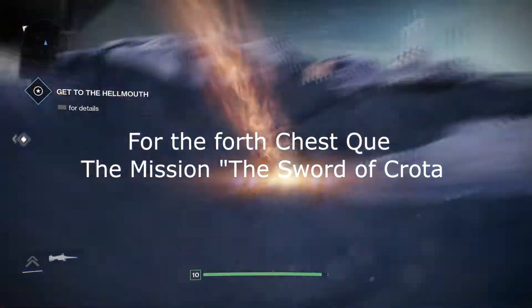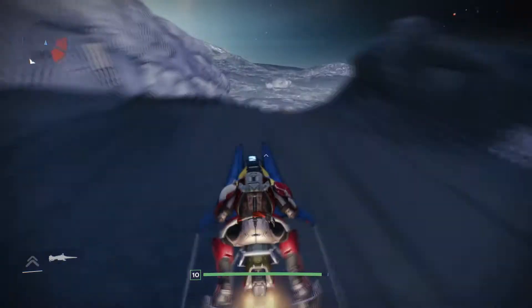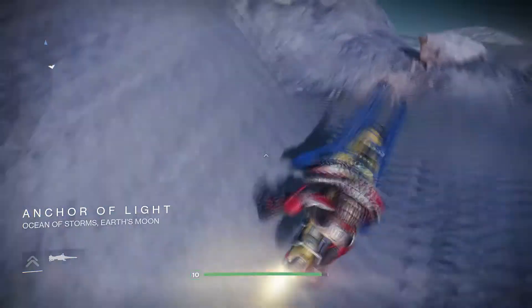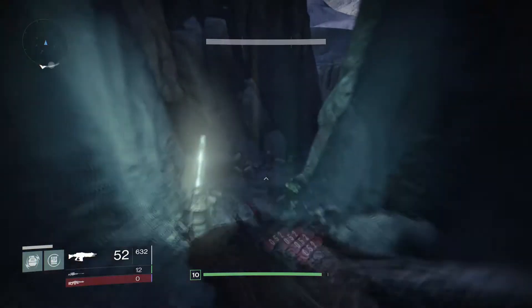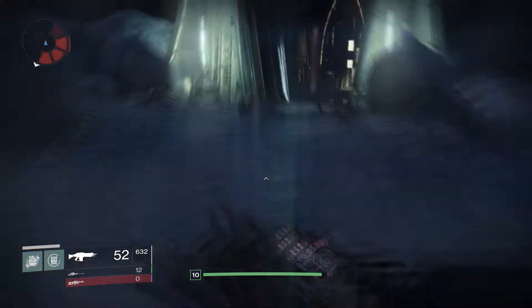For the fourth chest, you're going to queue Sword of Croatia and skip everything. You're not going to follow the directions of the mission. You're just going to take this route — it's sped up in the video to make it a bit shorter, but it's not that much longer to do in practice. You're going to skip everything and go right through here, right into the temple itself.